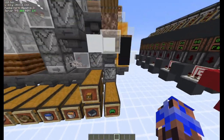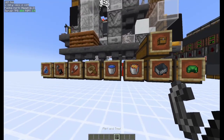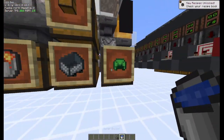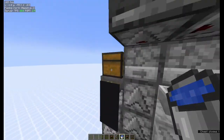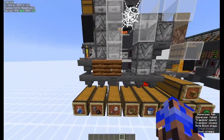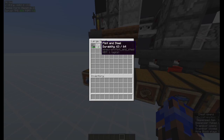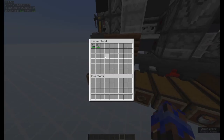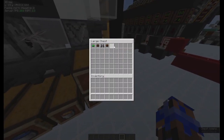Let's say I take a flint and steel, a bucket of water, and some armor, and send it into this input. You can see each flint and steel that gets sorted uses one durability, and all the armor ended up over here.